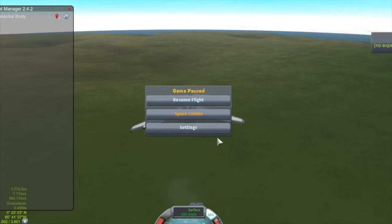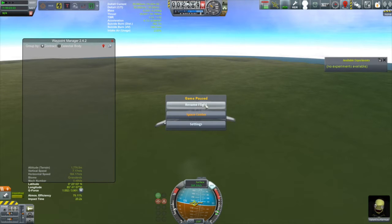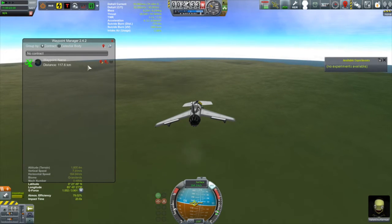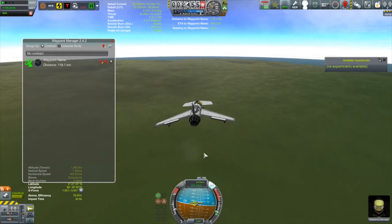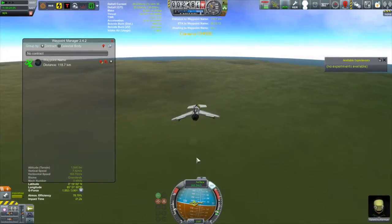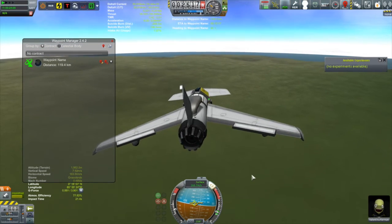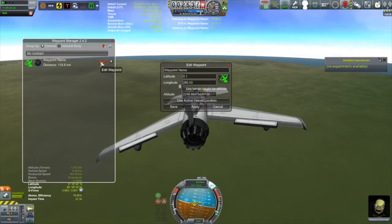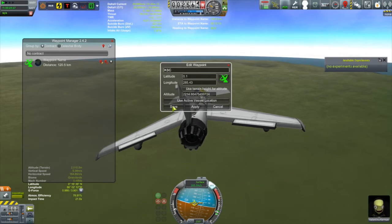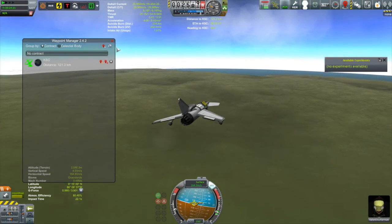Hit okay, apply, save, and resume our flight. It's up here - that's great! Let's toggle that on and take a look to see where it is. Looks like it's right on that red dot. We are now 119 kilometers away, almost 120. It shouldn't be called 'waypoint name' of course - it should be called KSC. Save that - excellent!